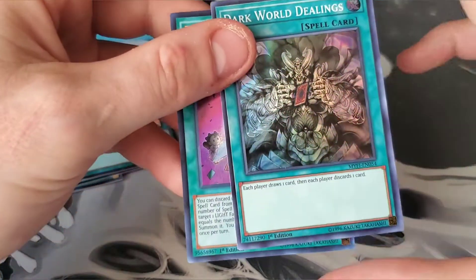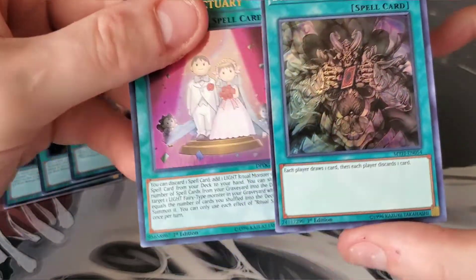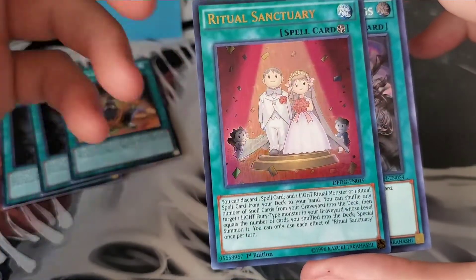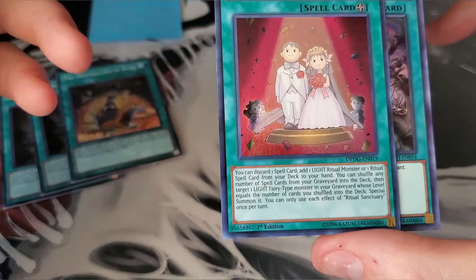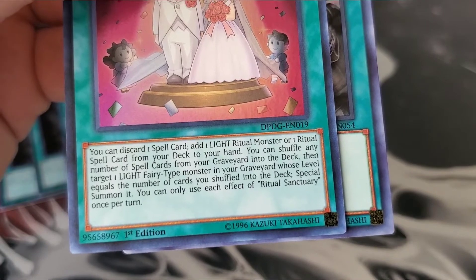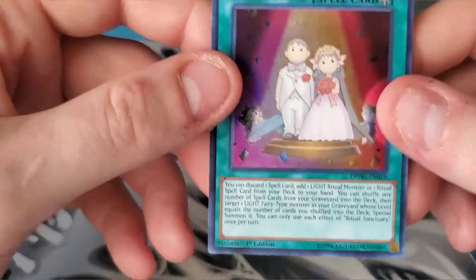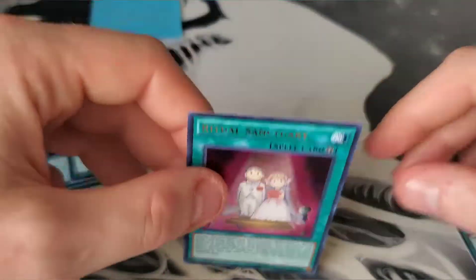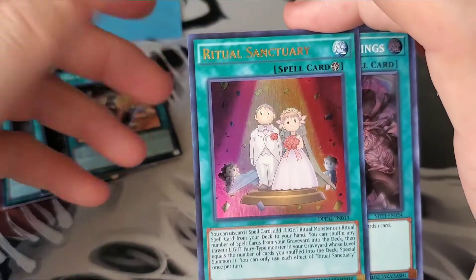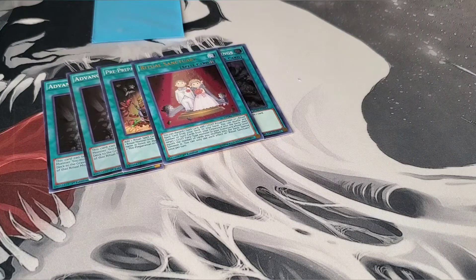Dark World Dealings — I actually got like five more copies of this, it's a really cool card to have, especially if you're playing cards that get bonuses off discarding, like Danger, Zombies, Orcust, stuff like that. Ritual Sanctuary — I needed one more copy to complete my playset. I'm not going to play this in Relinquished; I actually got this because I'm thinking about working on a Nekroz Blistered Soldier ritual deck. I just haven't really started it yet, just wanted to get a copy to finish my playset just in case.